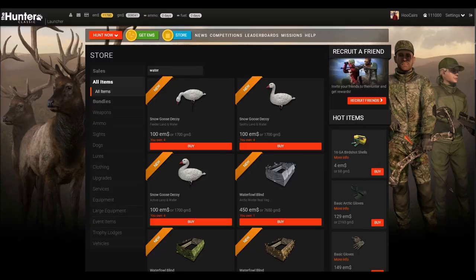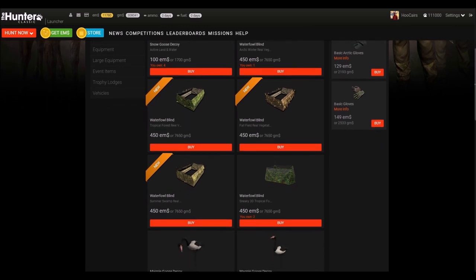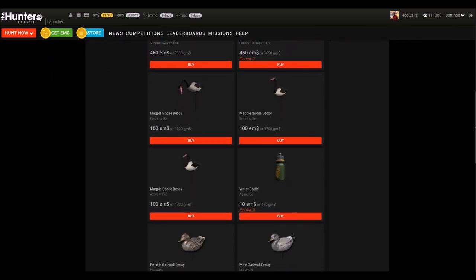Almost its own game within the game is waterfowling. Duck and goose hunting is really fun, but you will need a decent shotgun, blinds, callers, and decoys. Waterfowling is also a good provider of GM dollars.